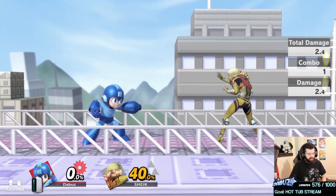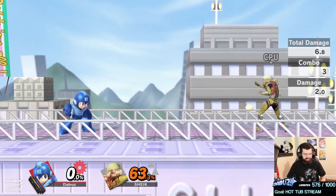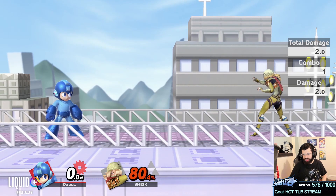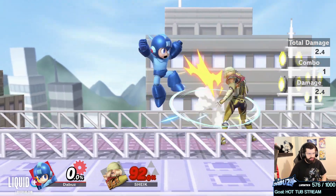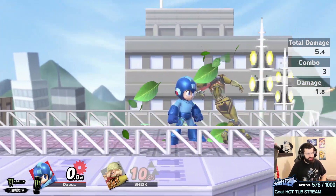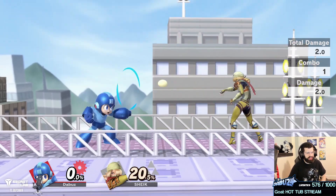Being comfortable doing things like jumping forward and jumping back with lemons lets you control a lot of space. It's not huge damage, but it's annoying and once you control space you can start pressuring people. Things like grabs in addition to lemons — there's just so much you can do with this character if you're comfortable with close to mid-range lemon movement and confirms.